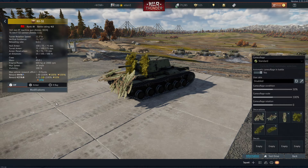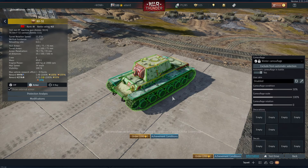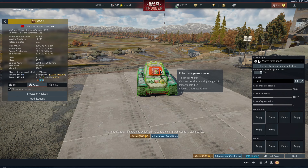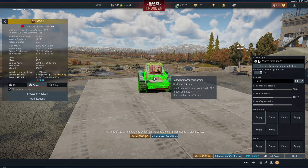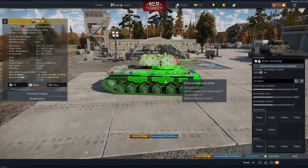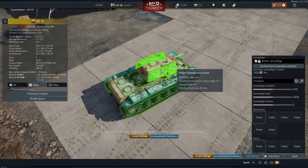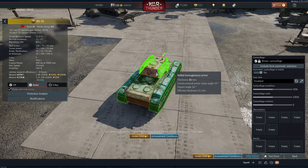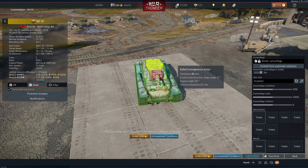Let's check out the armor. Faceplate: 75mm, 90mm, 30mm on the middle, 30mm on the side. Cheeks are weak. There's a flat plate right here that can be penned, but it is kind of sloped. You have spaced armor on the inside right here and that will save you a ton. You're not supposed to shoot the turret cheeks. So 30mm on the outside, 75mm on the back, and on the inside there we go — 75. So you have 30 then 75 — you're well protected.